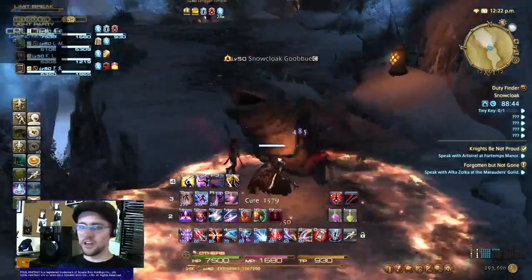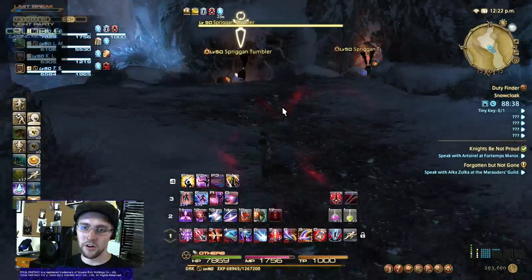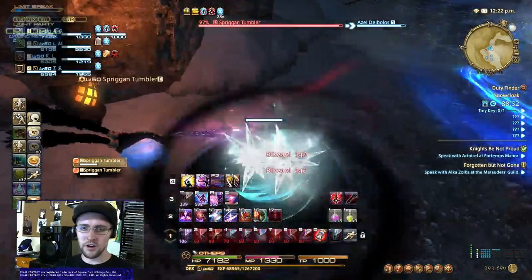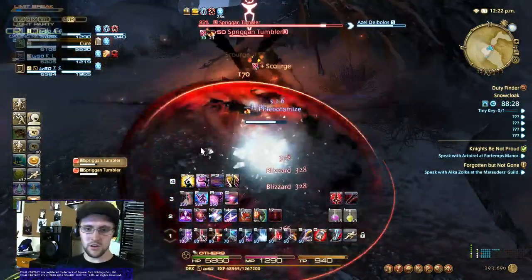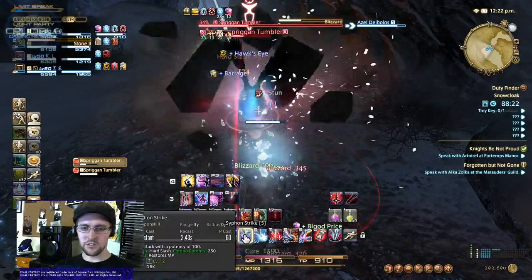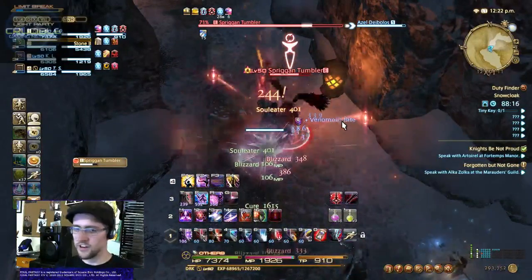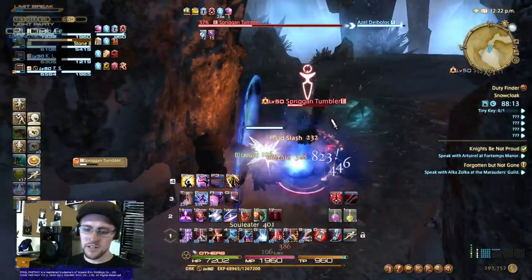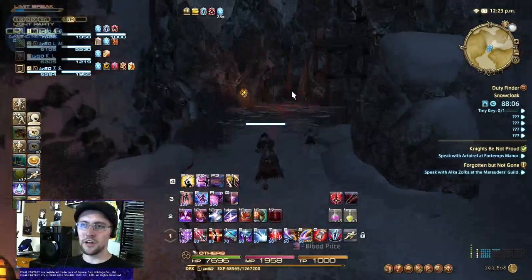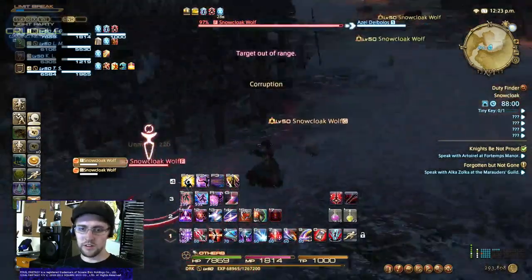I try to make sure I'm using my Rotational Regeneration combo for the most part when I'm tanking on Dark Knight — making sure that we're keeping our MP up and using our Healing Ability. Heart Slash into Siphon Strike for MP, and then Soul Eater for that HP Regeneration. Makes the healer's job a little bit easier, and you're not losing too much potency per second while keeping the dungeon going smoothly.